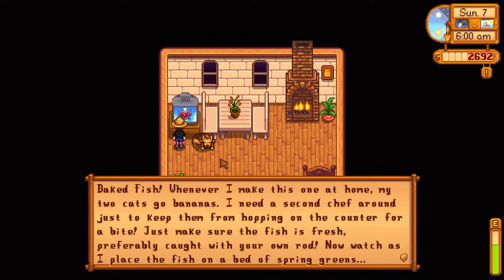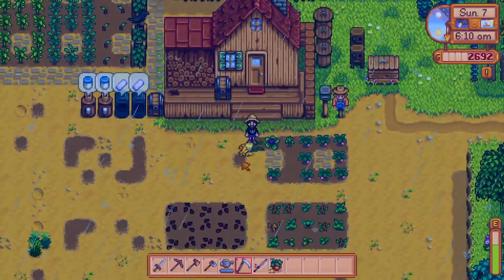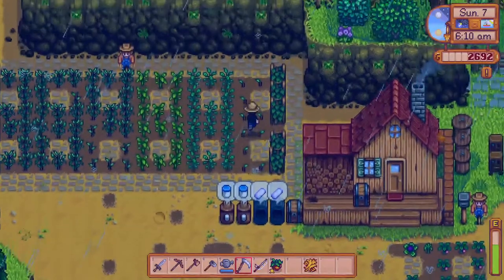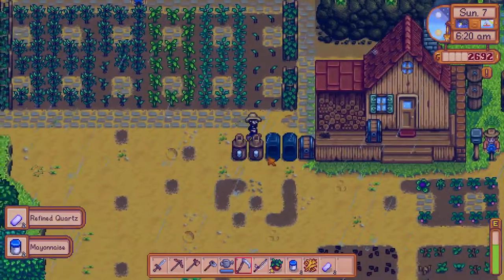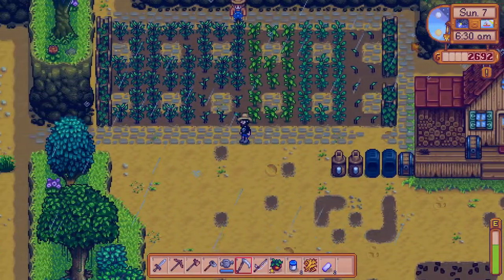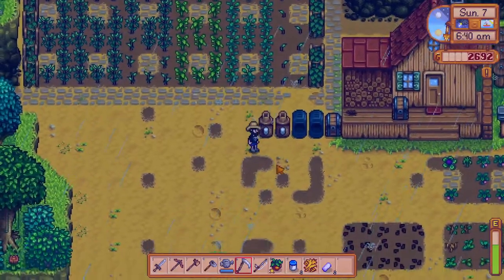I just got the recipe for the baked fish, which is great. The luck today is neutral, which means one thing to me — I'm going into the mines. Also, I did not protect the hops and crops enough, so the crow did get one of the hops. That stinks, so I'm definitely going to have to put a scarecrow over here so that part of these crops is actually protected.